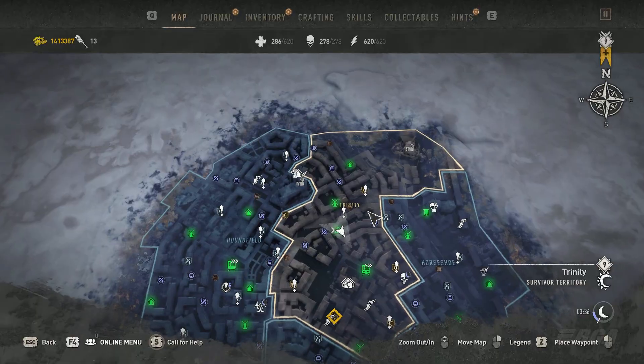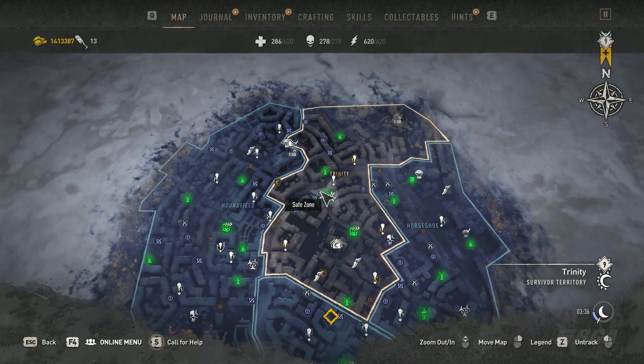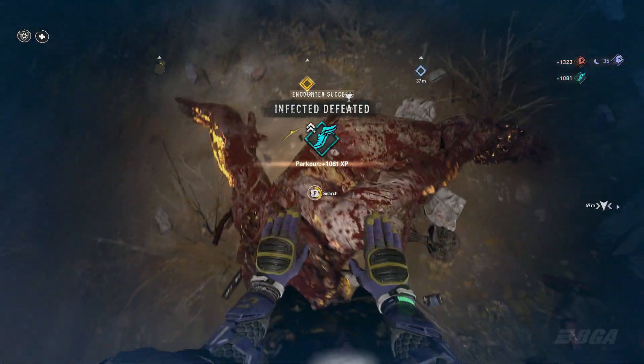Coming back to the video, this is the location in Trinity, Old Villador. You basically come to this safe house for this trick. This area has a high spawn rate of legendary encounters, as you will quite often see these encounters spawn near the safe house.